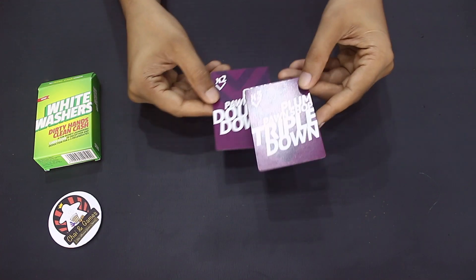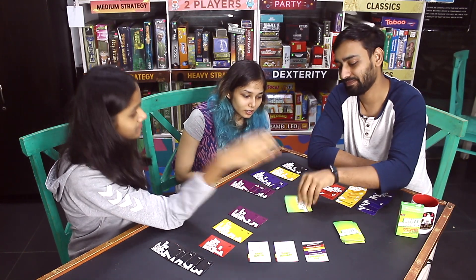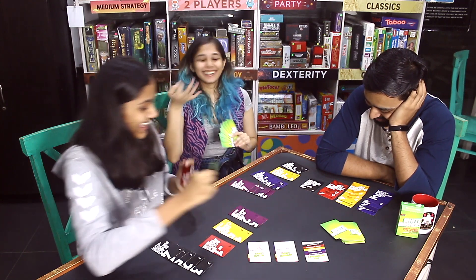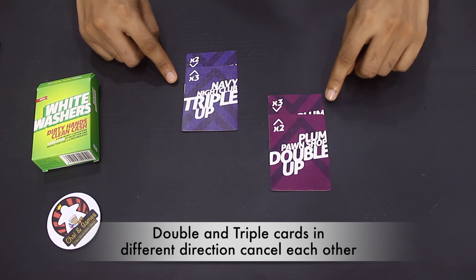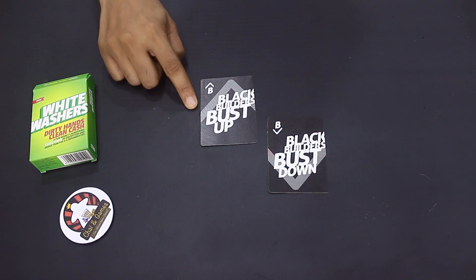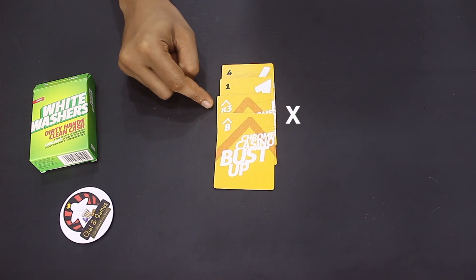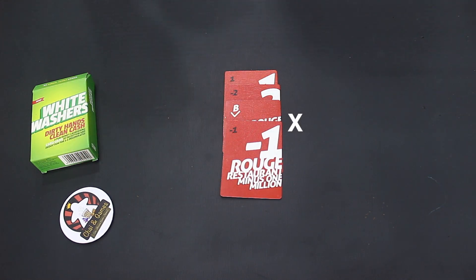The same combined effect applies for double down and triple down cards placed together. However, if a double down and a triple up card, or a triple down and a double up card collide, they cancel each other out and have no effect. Next are the bust up and bust down cards. A bust card removes the effect of any card above or below it. For example, if a bust up card is placed on a triple up card, that triple up card is now invalid. Or if a minus 1 is placed below a bust down card, it isn't counted while scoring.